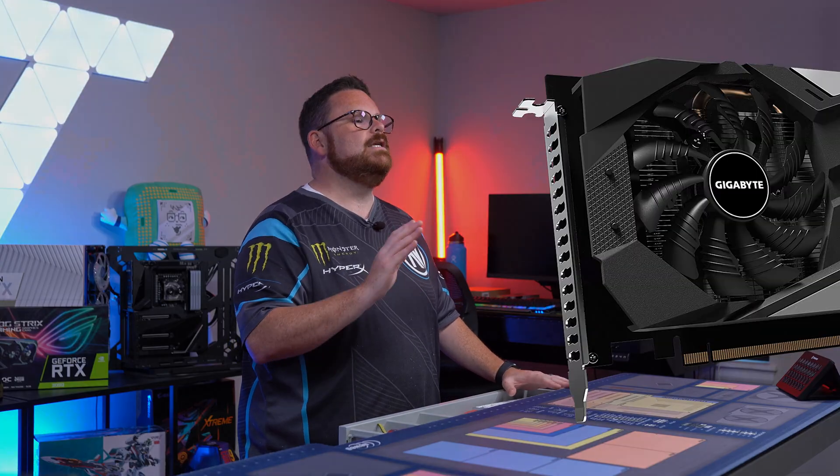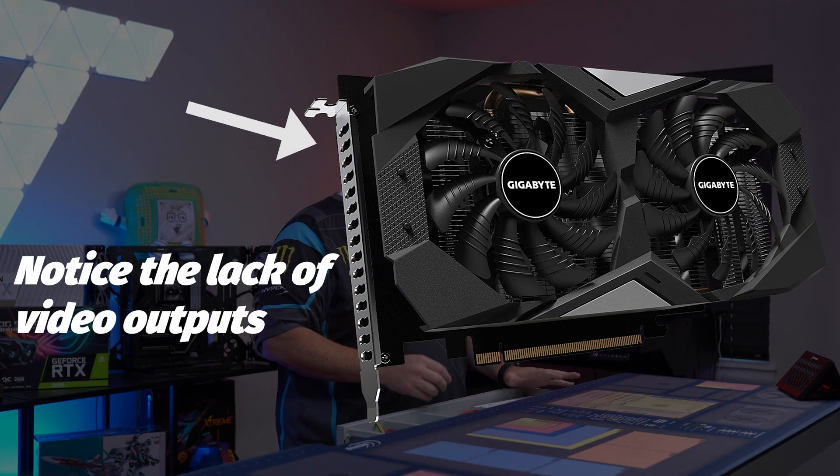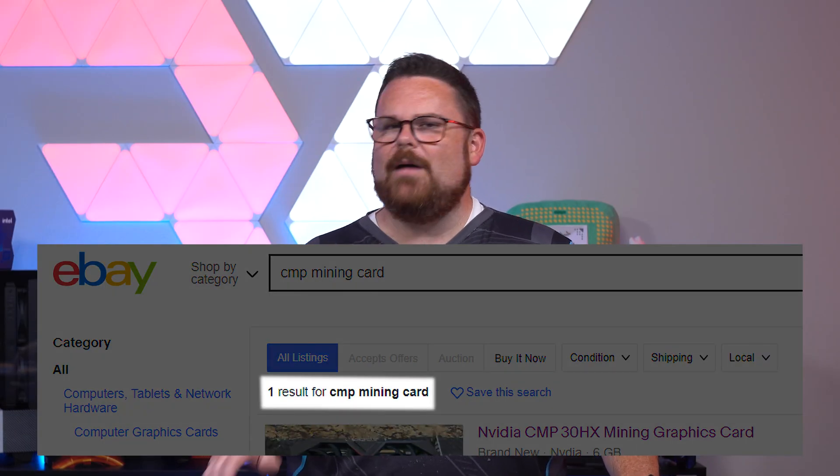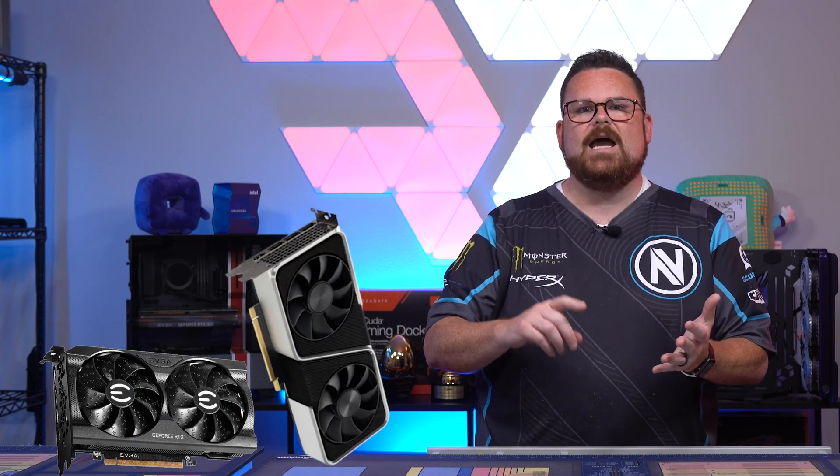For those who don't know, CMP is a professional mining card, but way less desirable because once you're done with them, nobody wants to buy them — which is a problem because you're not recouping any of your investment. Fast forward to mid-May of this year, and NVIDIA not only announced this for the RTX 3060, but also the 3060 Ti, 3070, and 3080. Basically any newly manufactured GPU was now going to be hash rate limited.